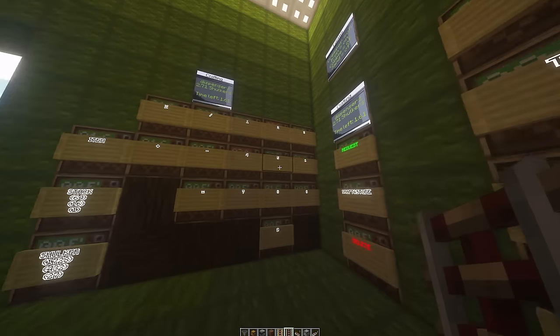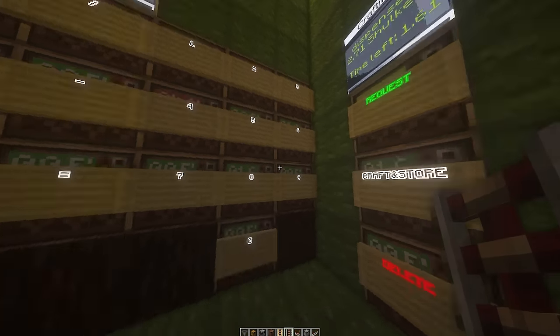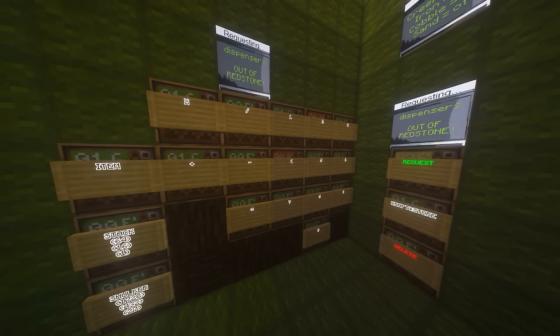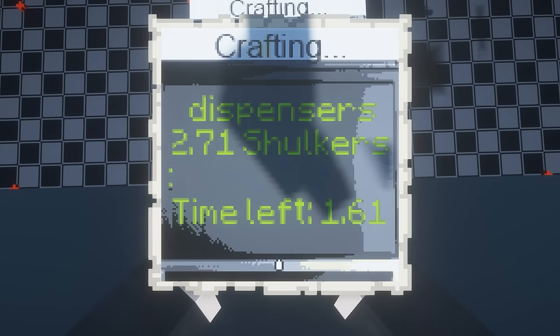You can request items by either pushing their button, inserting the ID, or typing the name. Then you can select how many items you want and the computer will check if they are available or if they need to be crafted. If you don't have enough ingredients, the system will tell you what you need and even start farms if possible. When everything is there, it will send it to start crafting or smelting, displaying the estimated time it will take to craft everything.